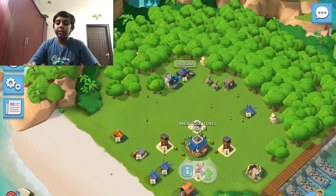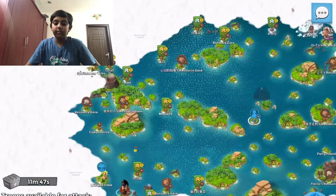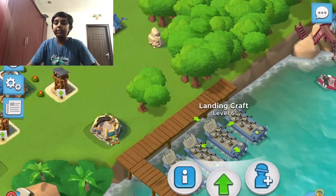To unlock Dr. Kavan, you have to unlock Hammerman HQ level 25. To unlock Hammerman HQ level 25, you have to have a HQ level 7 and a radar level 7.